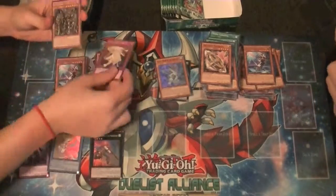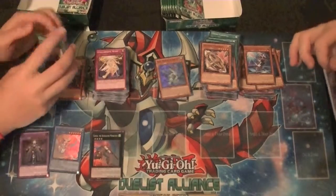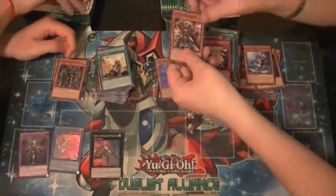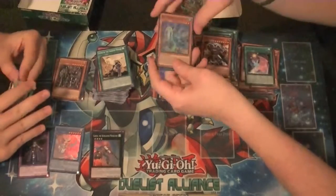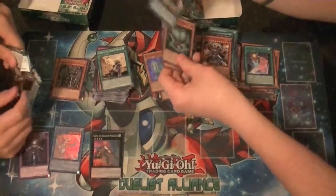Uranus. Breaker the Dark Magical Warrior. Stellarknight Skybridge as our rare and a super rare — Bixie the Water Dragon, Water of the Yang Zing. And that's it.